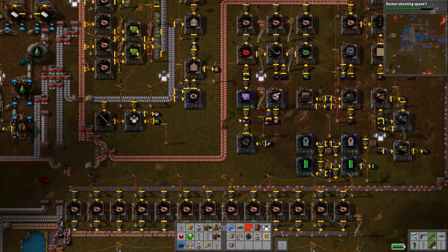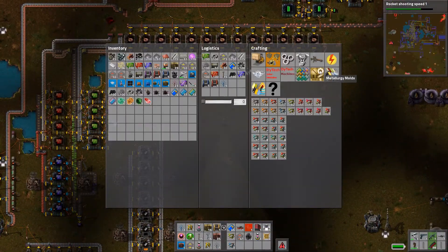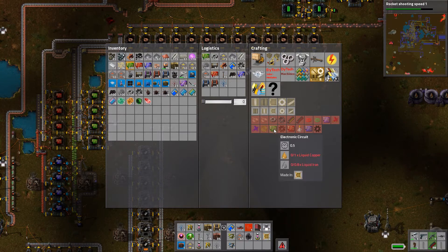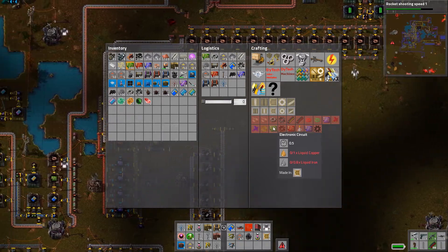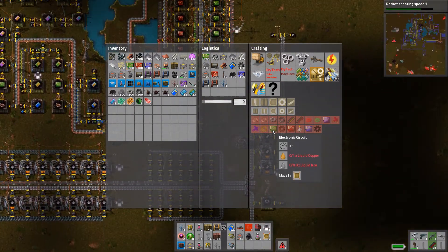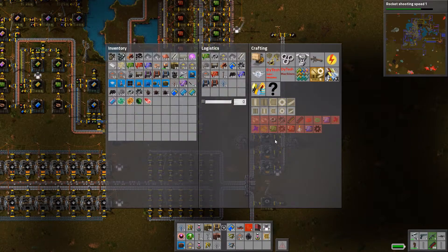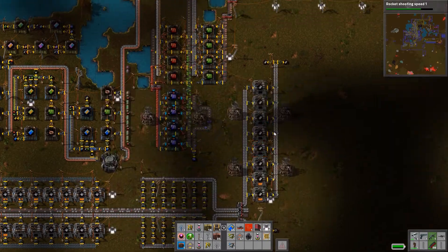To approach that problem, I want to try something else for production. If you look at my metallurgic molds tab, I have the ability to make electronic circuits out of liquid copper and liquid iron, and it actually means I'm using less material. I'm saving materials by making them from liquids instead of solids. I've already made four of the circuit pressers, which is what you need for this. I just need some liquid copper or liquid iron, and I'm already making liquid copper.